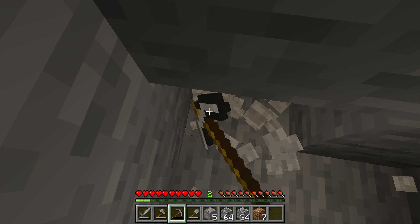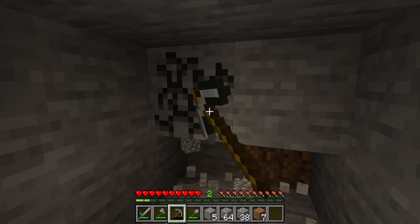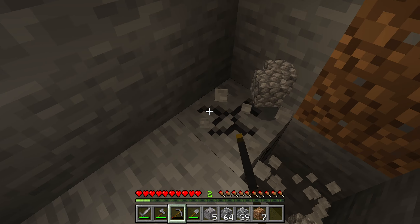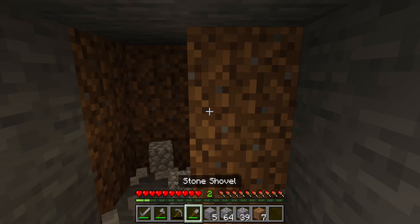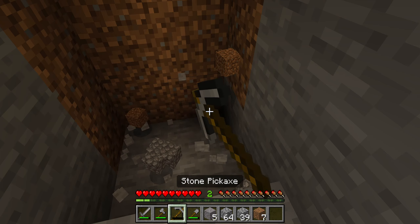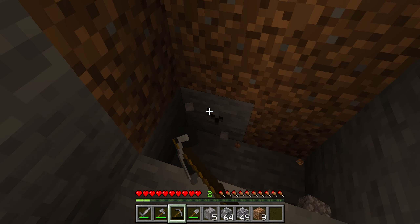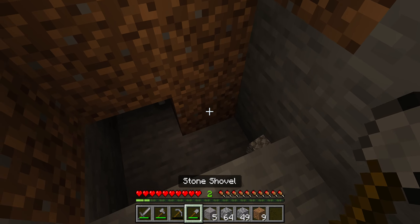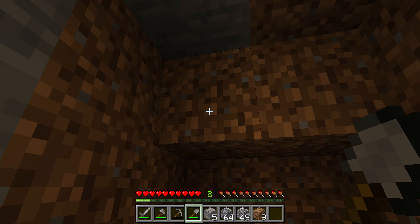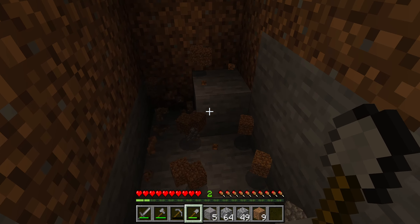What a decent entrance to my mine — like that! We've got some dirt here. Now maybe start going down from here, and that way we're heading back. We're going to need another tool, it's going to break in a minute. It's all good, we should have enough. We'll collect this dirt because we'll be able to make stuff later on, like farms and things like that.